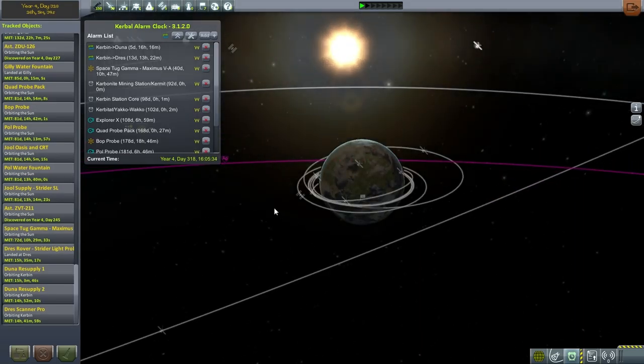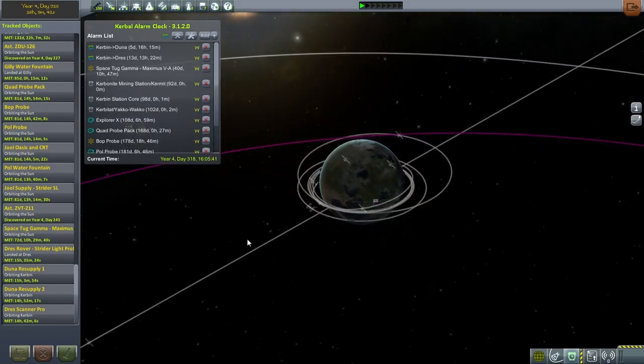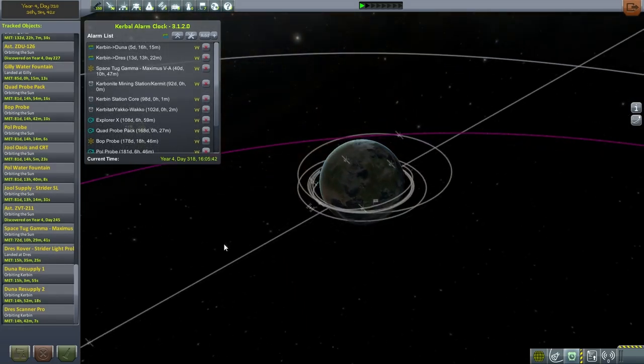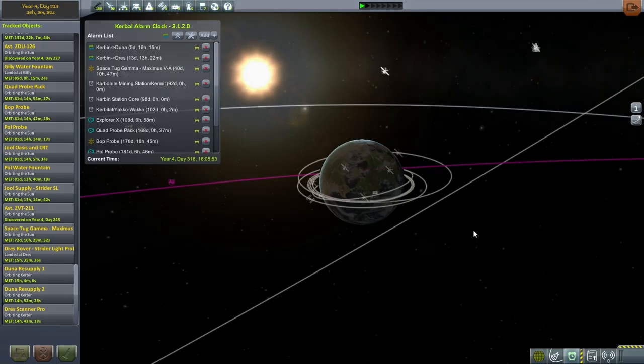Everybody else is on level 0, so level 1 is still better than anything else we've got. Next time we are going to do all the Duna stuff — I already built all the craft for the Duna launches. I was planning on doing it this time but got sidetracked with the whole idea of training new crew. We brought those guys back and it turns out they're not quite the best instructor material, but we'll do what we can. Next time I'll do all the launches originally planned. Thank you for watching — please press like, leave comments below, and I'll see you next time.